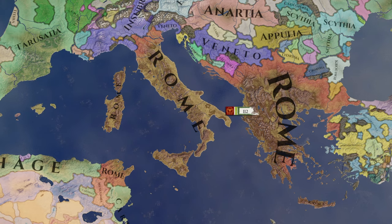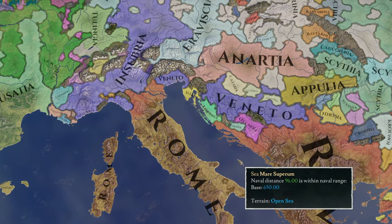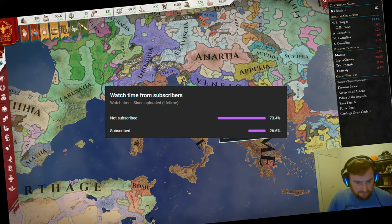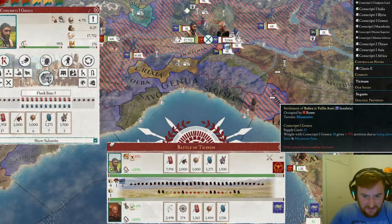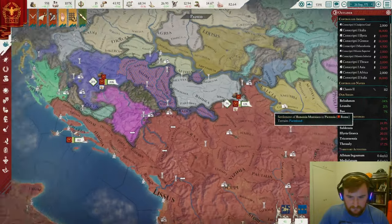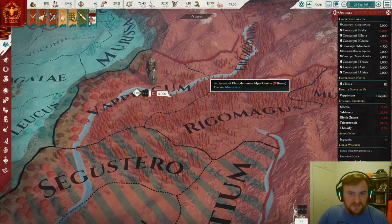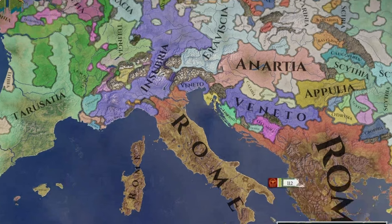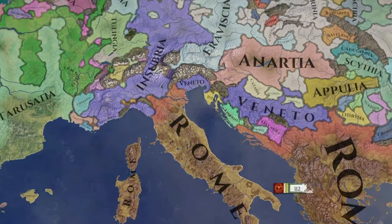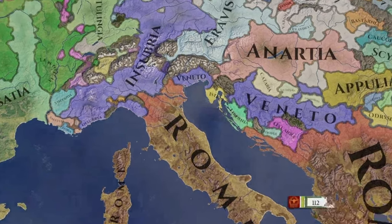We've conquered Greece and Macedon and burnt Carthage to the ground, but there's one thing I really can't abide — besides you watching and not subscribing — and that is barbarians at the gates on our doorstep with their weird gods and surprisingly good metalworking. So today we're seeing if we can conquer the barbarians at our gates. Can we bring Roman civilization to these savage lands? Stay tuned to find out.